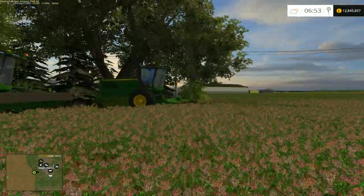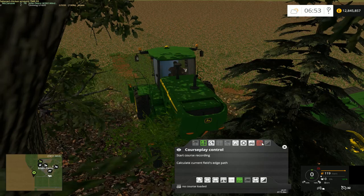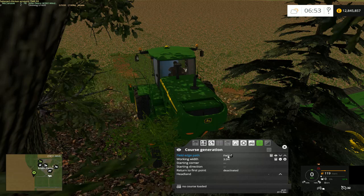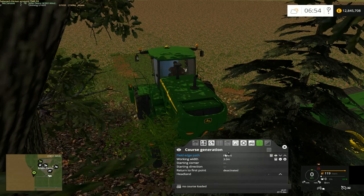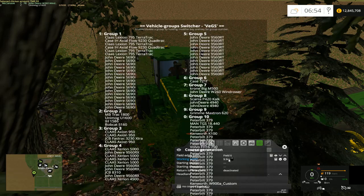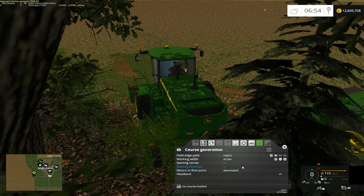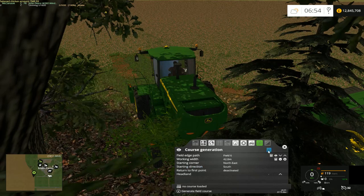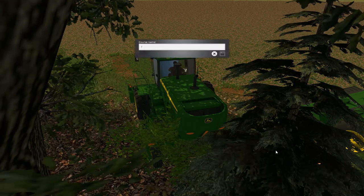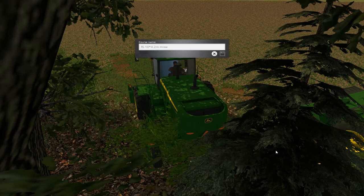These are like 4.3 metre rows, but for the sake of the game I'm going to make them 4.2 to make our calculations easier, because I'm going to run 10 of these bad boys on this field. So let's get started. Courseplay — work mode — generate, field 6. 4.2 times by 10 equals 42 metres. So it's a 42 metre course. Let's get the scrolling going. I hold control down and it goes quicker. 42 metre course.